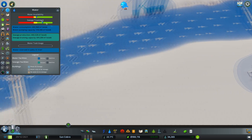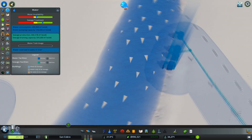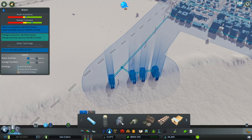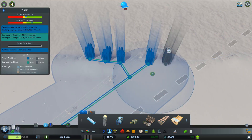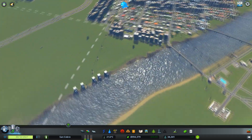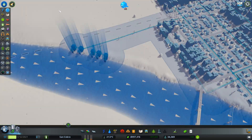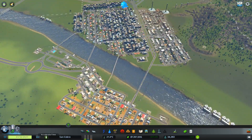Water intake problem. I think what we can probably do is drop another intake point over here like that. That should get the water supply all nicely fixed up. Yes, let's just get the city growing.